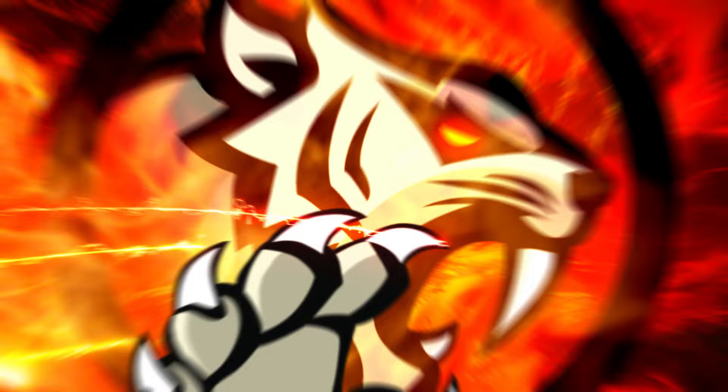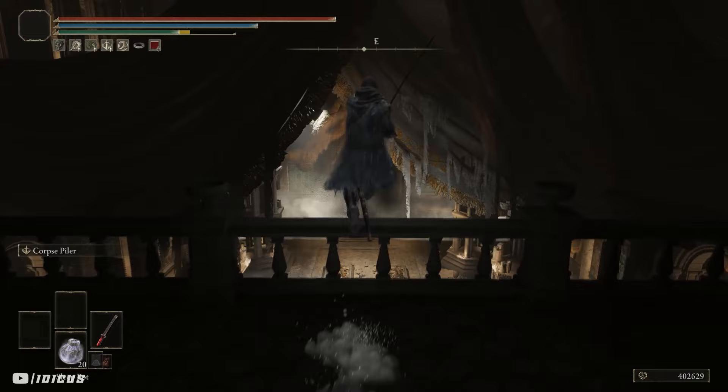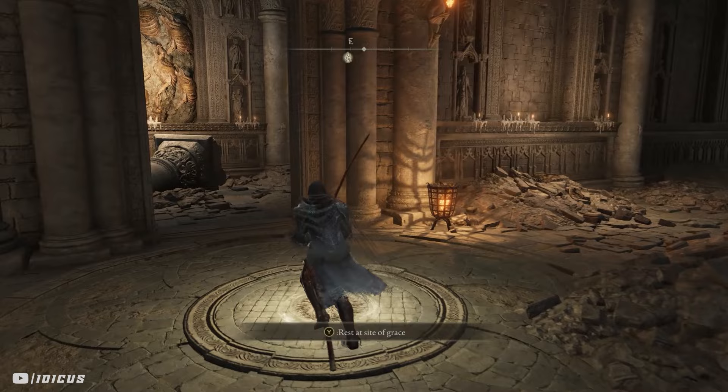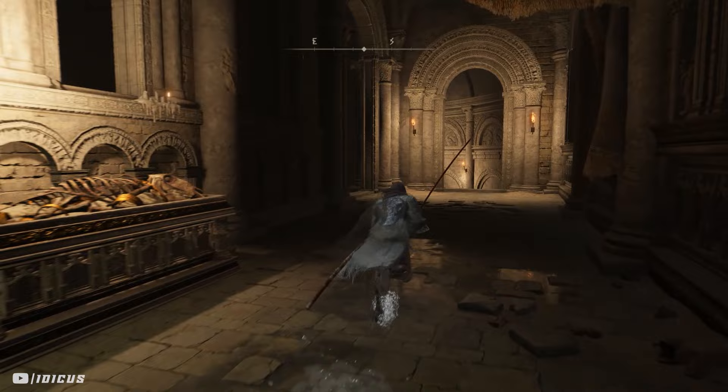I'm assuming you've died to the duo at least once, probably a lot more than once, which is why you're watching this video. If not, you'll need to let them kill you just once for this next trick to work. So I'm going to run into the room and let them kill me. When you respawn at the nearby Site of Grace, follow exactly where I go. I've already killed the soldiers that walk around here, but if you haven't, make sure you do that. Try to save as much health as possible — sneak up on them and get them from behind.